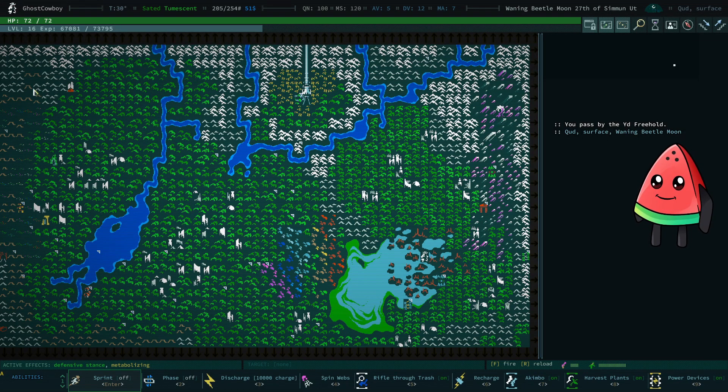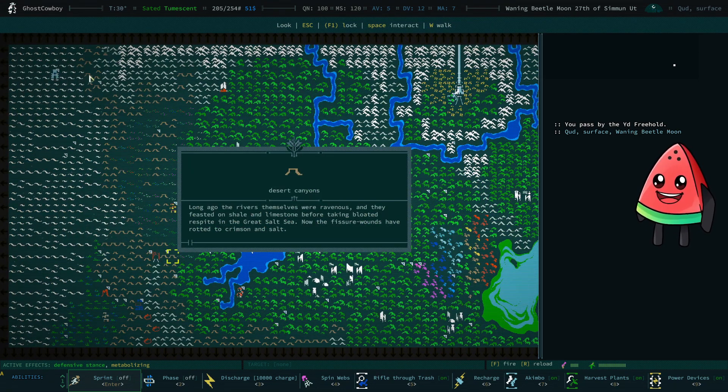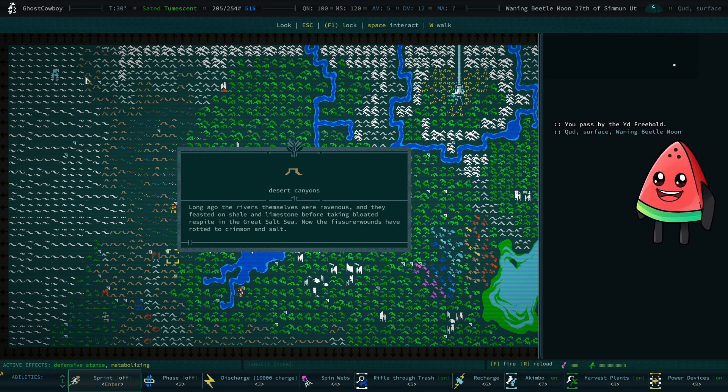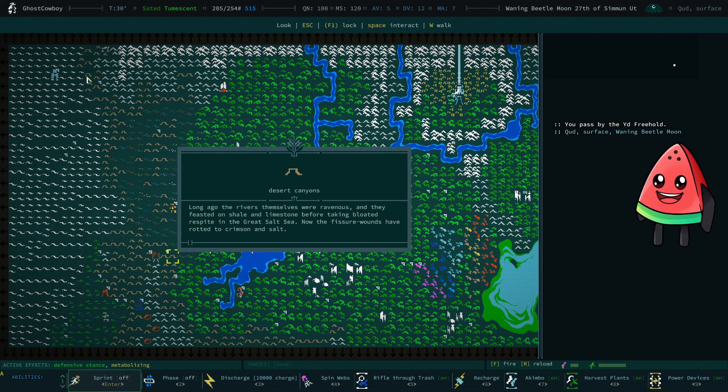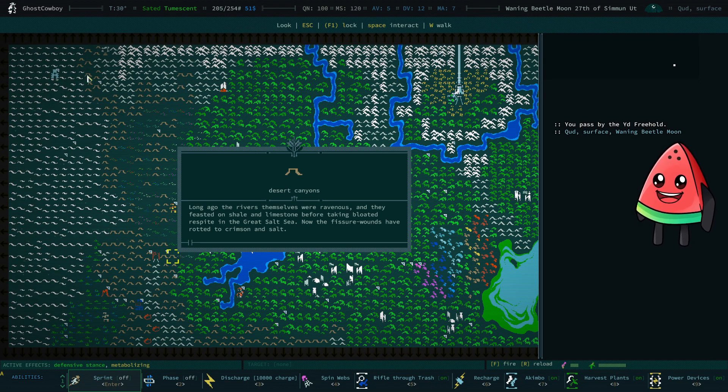I kept doing that again and again, and eventually came up here — I came up here to 68 Stilt and made a little bit of lava in this area. So I was also going to 68 Stilt, checking the schematics there, buying files, and filling stuff up with lava.